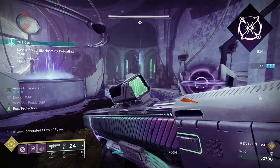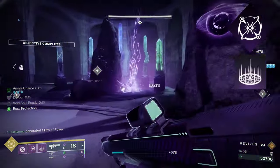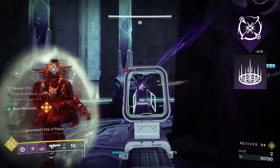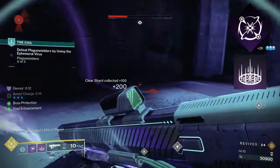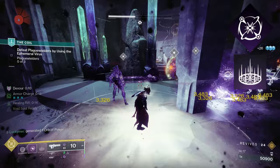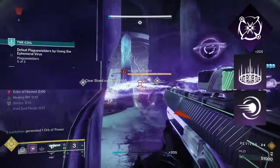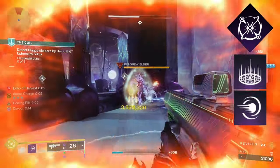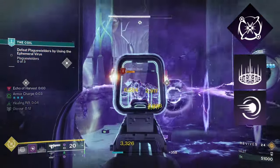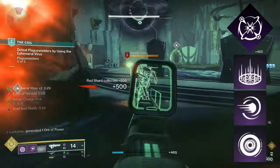For our abilities, the first ability we're taking is Healing Rift. Healing Rift is the better option here — the extra damage from Empowering Rift could be helpful, but it's not as helpful as having a Healing Rift that might actually help out your teammates. For our melee ability, we're going with Pocket Singularity. It mainly makes enemies volatile, which can proc Devour, and as we know, Devour heals us and gives us more grenade energy. For our grenade, we're taking Vortex Grenade — one of the strongest and most consistent options — and we will be using it to cause extra weakening.